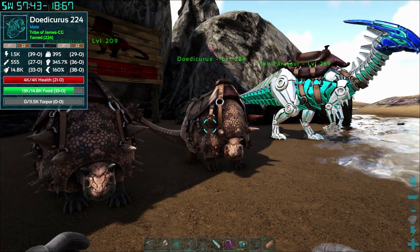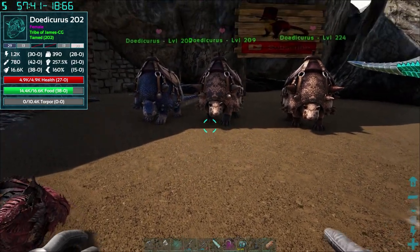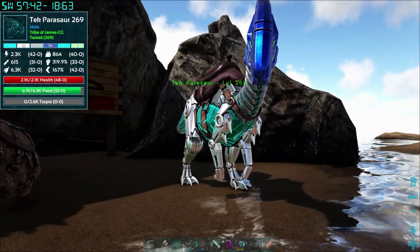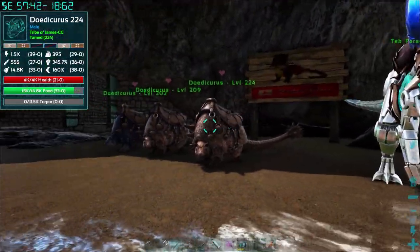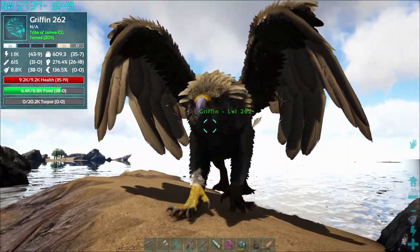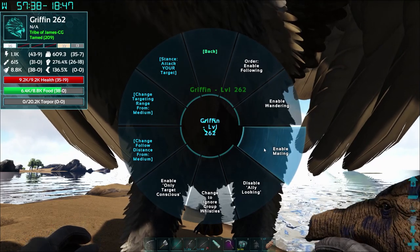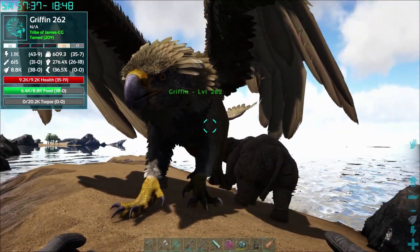We've got a few different ones here — going over the numbers, the one at the end has definitely got the best numbers all round. If we can get an imprinted Dodo that'll definitely be better than the one we've been currently using. The tech parasaur has 40 points in weight, 42 in stamina, and 48 in health — so it is a good tech parasaur, but they're not much good for anything apart from harvesting. But hey, I grabbed it anyway. We have got ourselves a griffin — I think this one was a 145 and it's come out with reasonable stats: 45 in health and 43 in stamina.